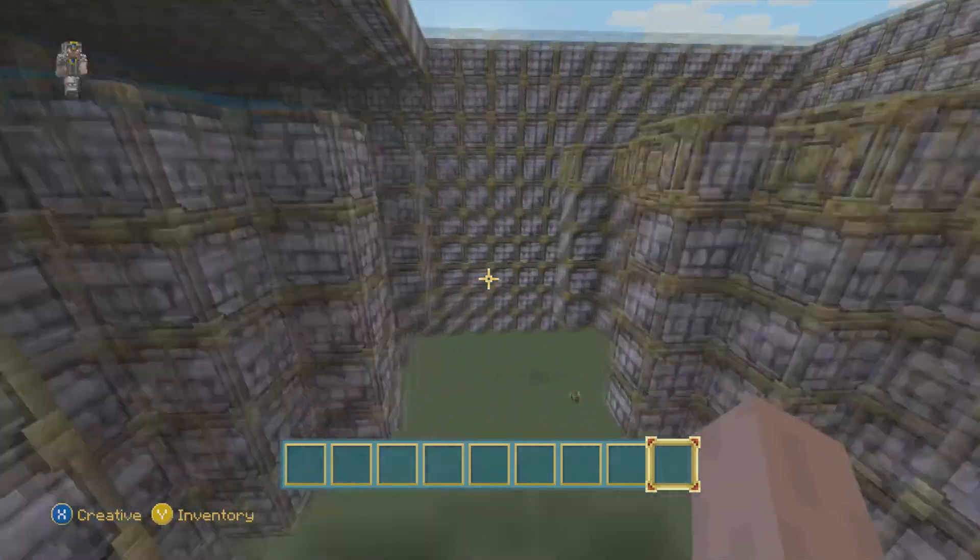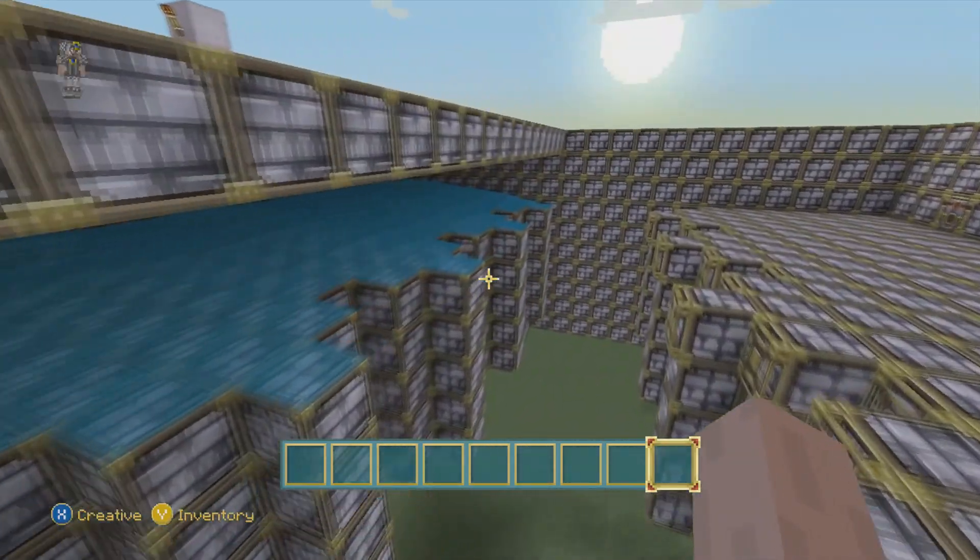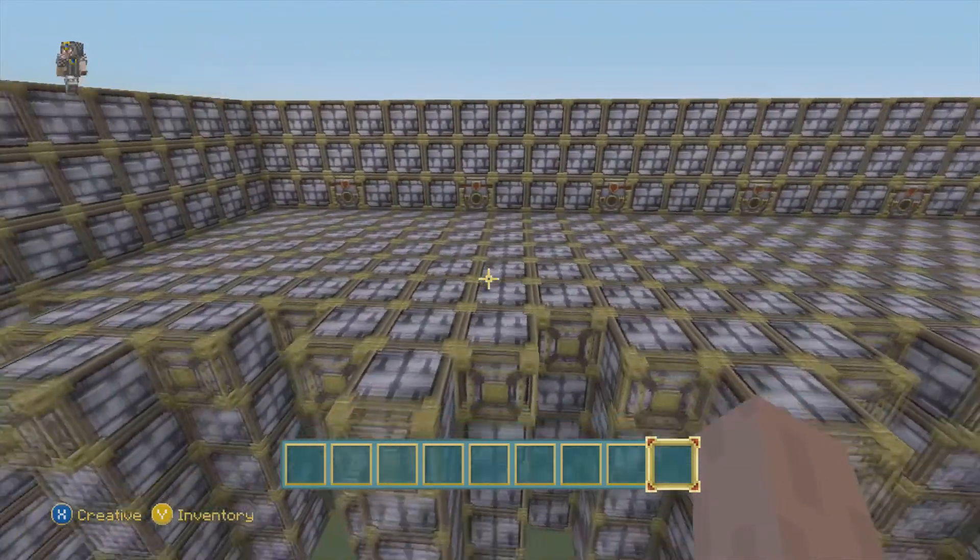If you think you can do it and your worlds aren't spawning the random water blocks, go ahead and do it this way. I will show you both ways.